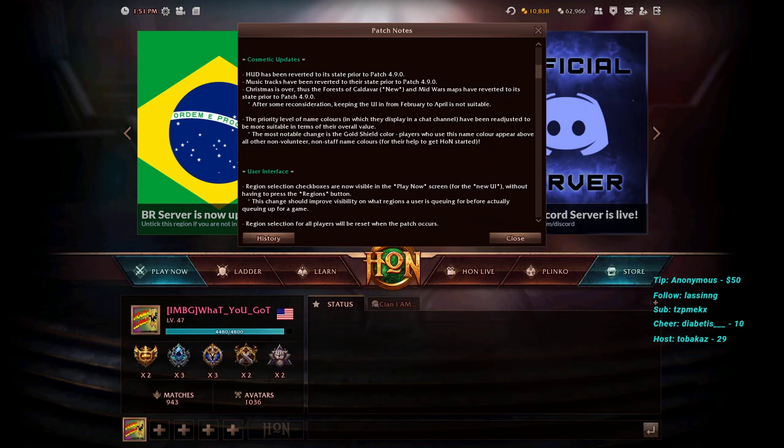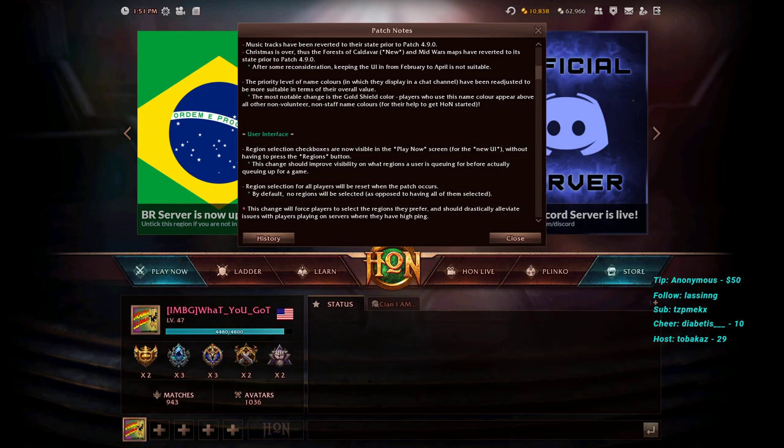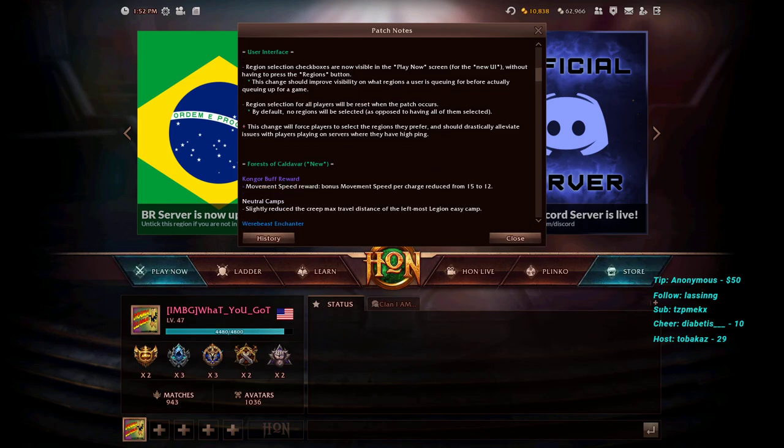The HUD has been reverted to its state prior to patch 4.9. Music tracks have been reverted — Christmas is over — and the Forest of Caldavar and Midwars maps have reverted to their prior state. After reconsideration, keeping the seasonal UI through February to April was not a suitable priority. Name color priority in chat channels has been readjusted; the most notable change is that the gold shield color now appears above all other non-volunteer, non-staff name colors.